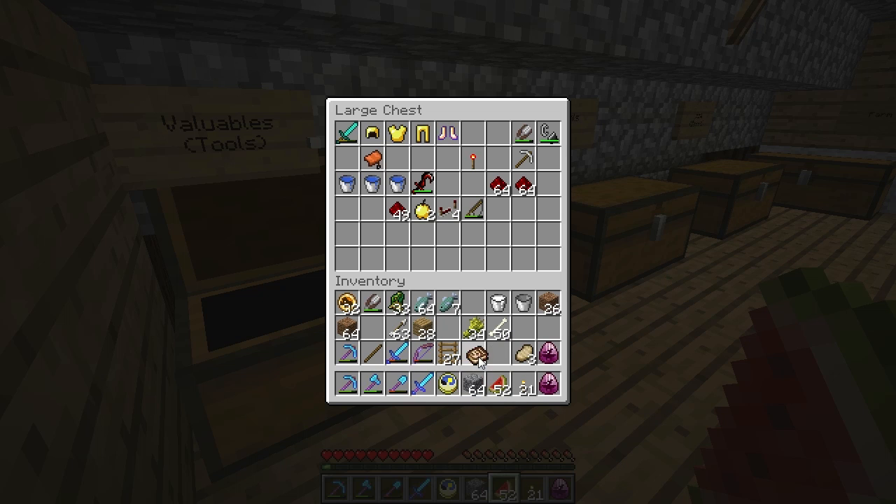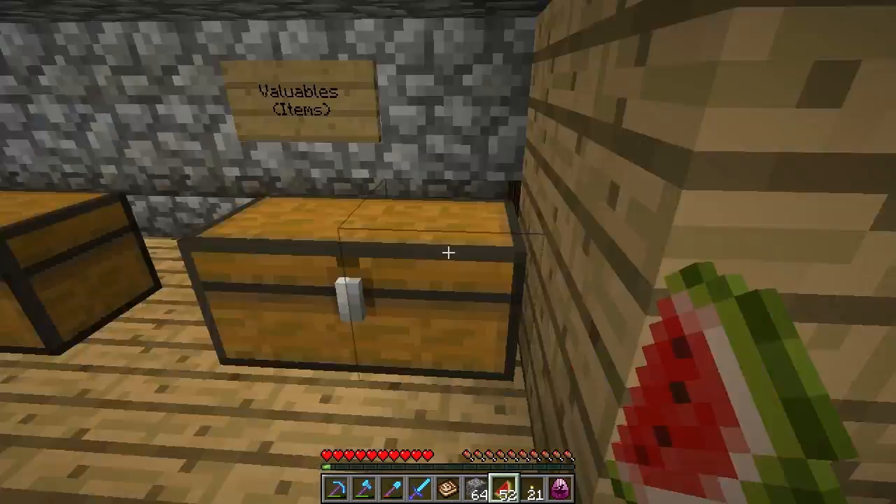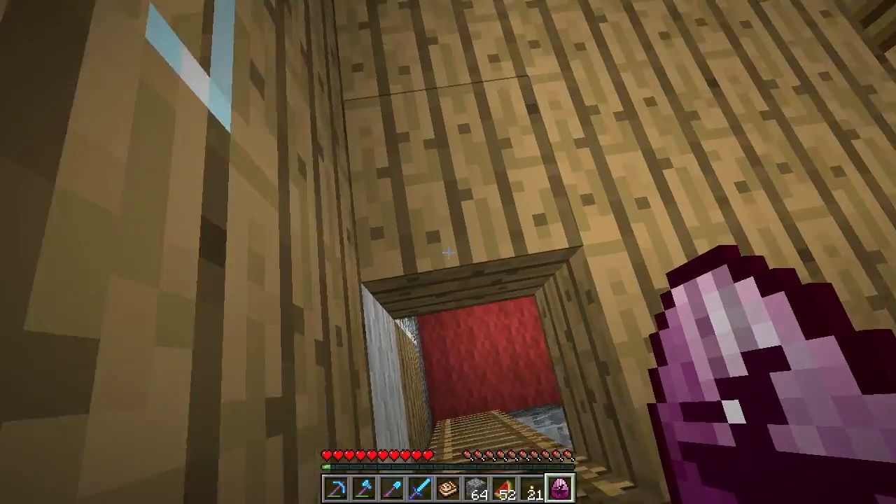The bow we could probably equip as well. We don't need a clock — you know what, we don't need to carry that around anymore. Feather falling — that is our next task: enchanting all that gold armor. But yeah, so now we're gonna go plant these eggs.